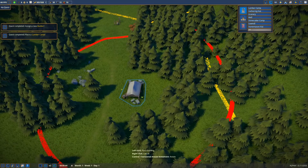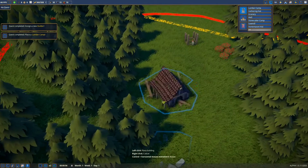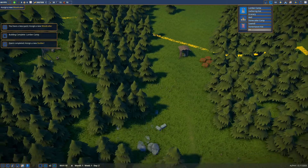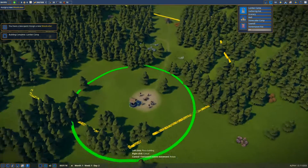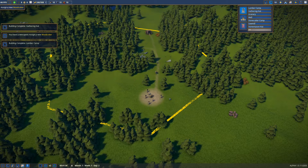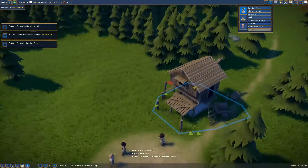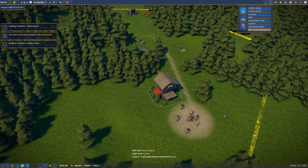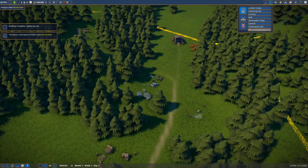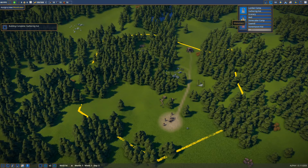A sawmill will also be good. We're gonna throw this right here because with how these paths are currently, this seems like a good spot. We're gonna end up having a market right down here, so we want people to live right down here. We're gonna throw a well right about there because people need water. We're also gonna need a granary to store food — that'll go right next to where the market's gonna be because that'll make things easier.